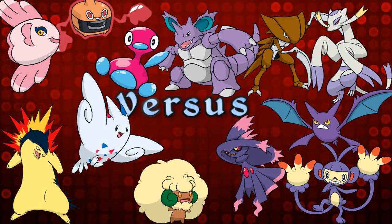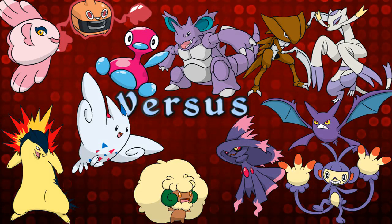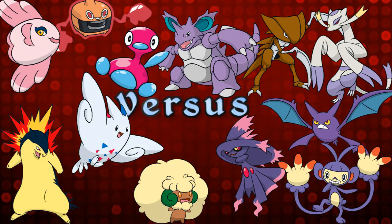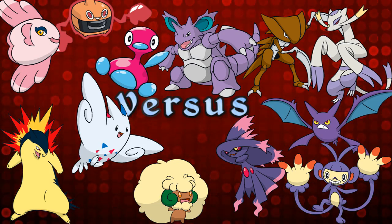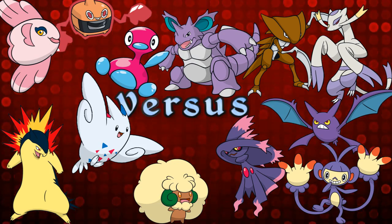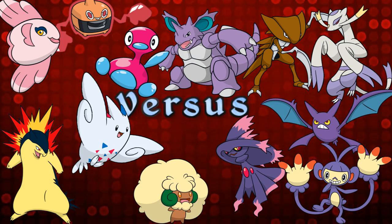Hey everybody, today I have a UU match for you, as you can see in front of you. Today it is with my UU team that I have used in the past but haven't used in a little while. As you can see there are a couple of changes that have been made — there is the Kabutops and the Rotom Heat, instead of the Darmanitan and the Swampert.